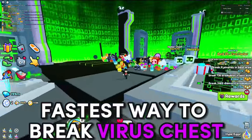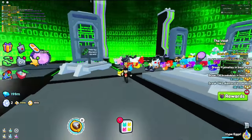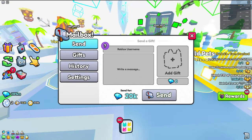In today's video I'm going to be showing you the best way to break open the new void chest, which was at a top D16 inside of Pet Simulator 99, and also be showing you the best way to hatch the void egg upon breaking the void chest.